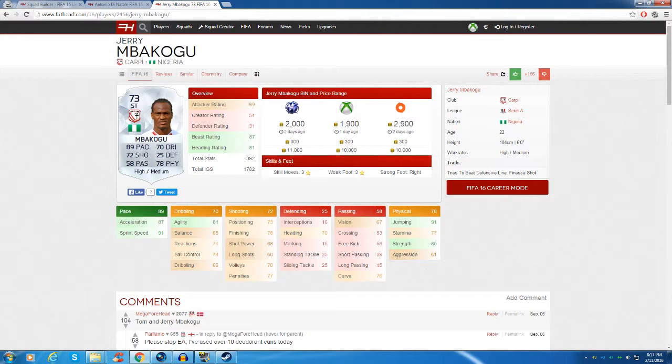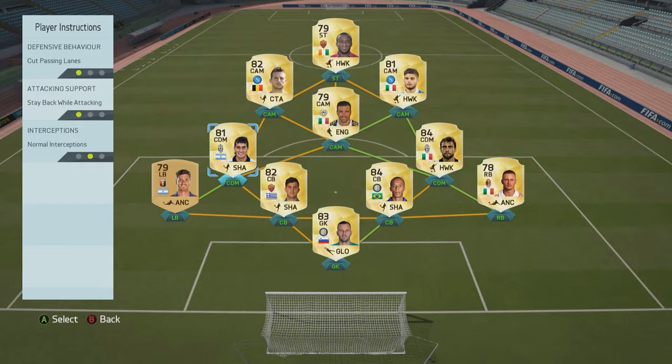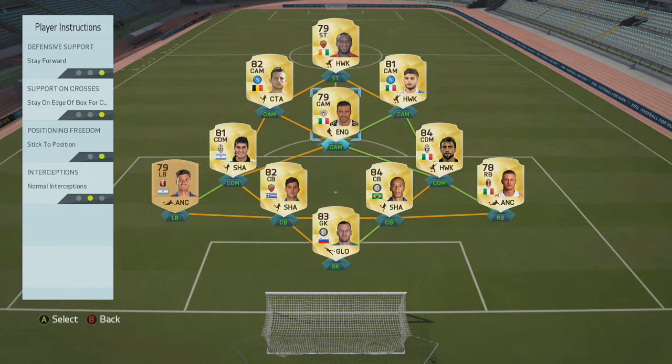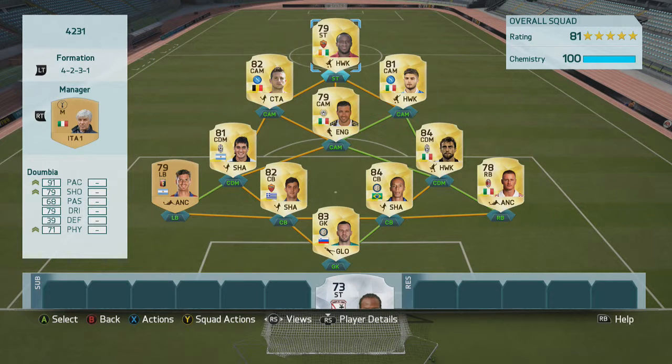He tries to beat the defensive line, which means he's always in position to run in behind. The instructions I have on players: stay back while attacking on all four defenders - pretty much standard in every team. On the CDMs, cut passing lanes and stay back while attacking for both of them. On the CAMs, stay forward and stay on the edge of the box for crosses on all three. The reason is just to stop counterattacks - they're always there to track back if needed. And stay central with get in behind on the striker.